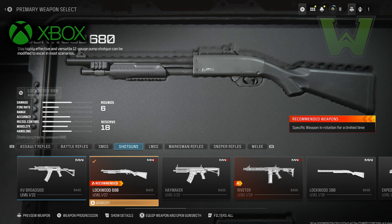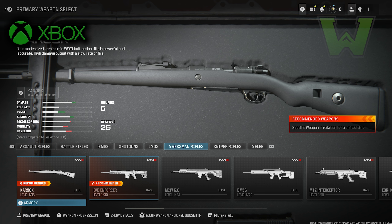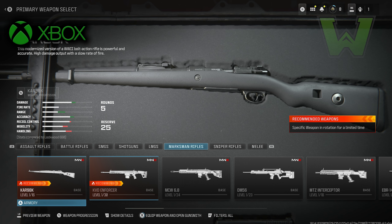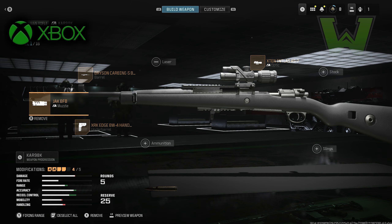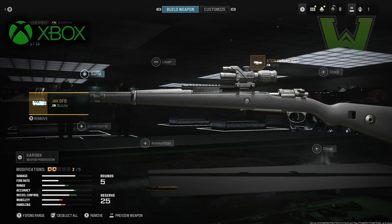On your Xbox, click the right trigger — or on PS5, the right trigger — and then back out with B or circle on PS5. You're going to notice all the weapons are selectable. Do not click A or anything like that. Hold X on Xbox or square on PS5. Look at the bottom of your screen and make sure it says 'Equip and Open Gunsmith' — that is the action you want to perform. If you did this glitch right, you should be able to pull it up.